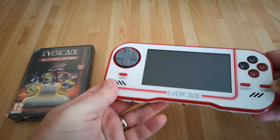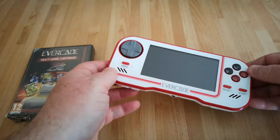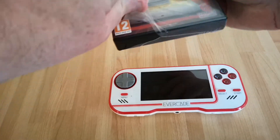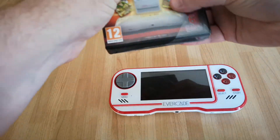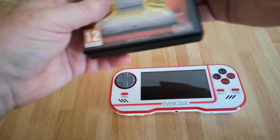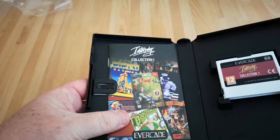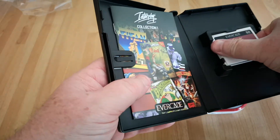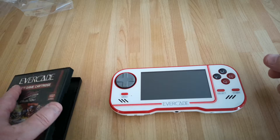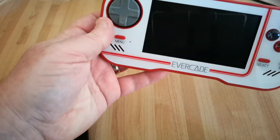I'm gonna quit out of there, turn it off, and try my new cartridge. I'm hoping it's just a batch issue, or maybe just a cartridge issue and I've just happened to get the unlucky one. So I'm gonna unbox my new Evercade one now. These do come with the booklets which is really nice. This is my hopefully brand new non-faulty version.